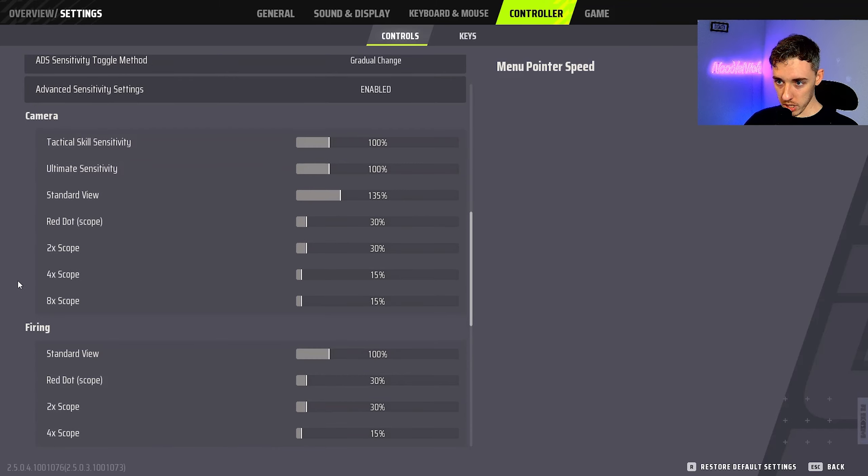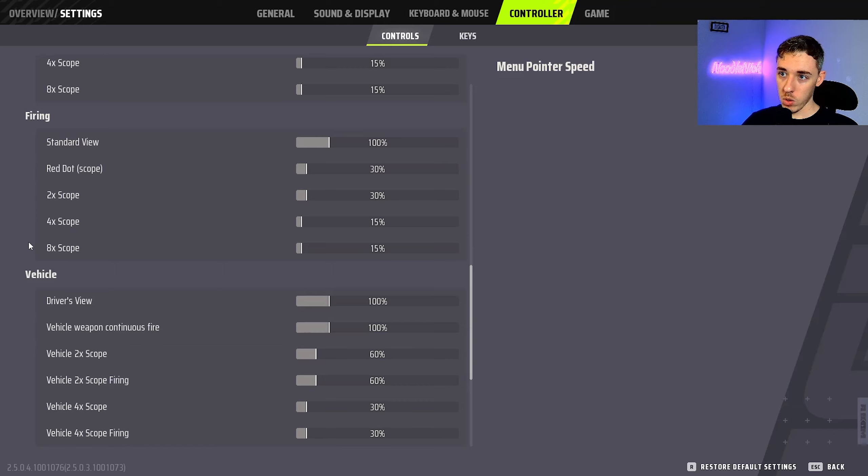These advanced sensitivity settings can be hard to drag on a mobile screen, but a stylus helps a lot — I use a Samsung Galaxy Note. I'll just read them straight down. For Tactical Skill: 100, 100, 135, 30, 30, 15, 15. For Firing: Standard View 100, Red Dot 30, 2x 30, 4x 15, 8x 15.